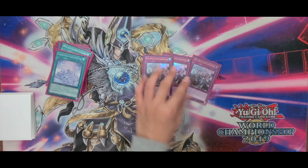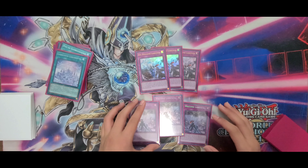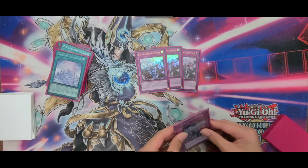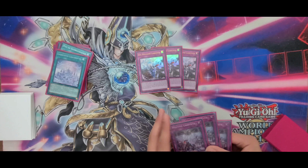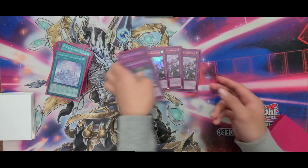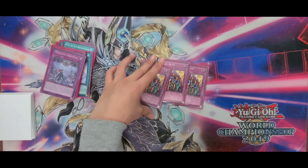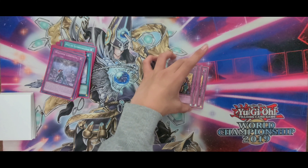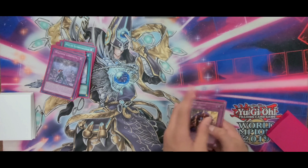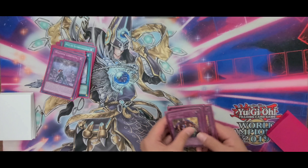Now for the traps: 3 Big Welcome and 3 Welcome. 3 Big Welcome is pretty standard, but I play 3 Welcome because you always want to see it in hand — you might draw all your normal traps and no engine, so it's good to have some engine in there for backup. And 3 Skill Drain — pretty standard. Some people don't play it, but Skill Drain is probably the third best card in the deck because it stops almost every deck in Yu-Gi-Oh.